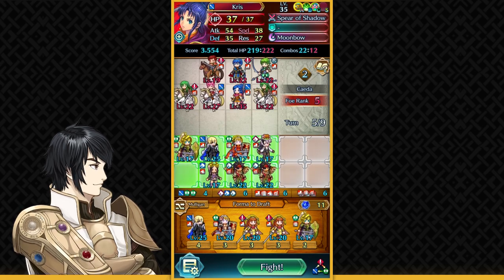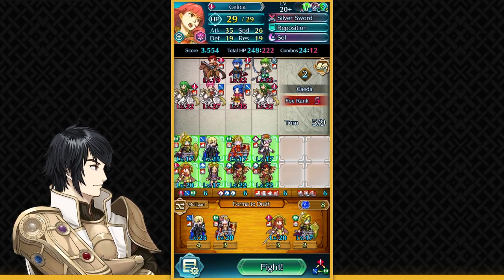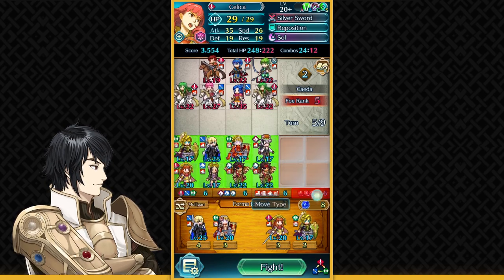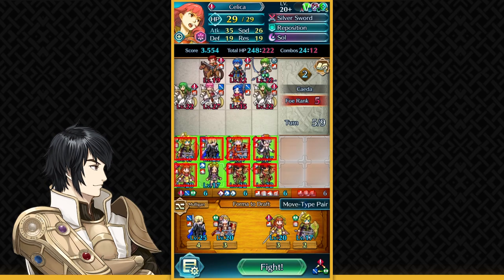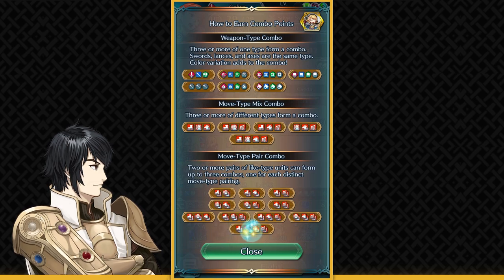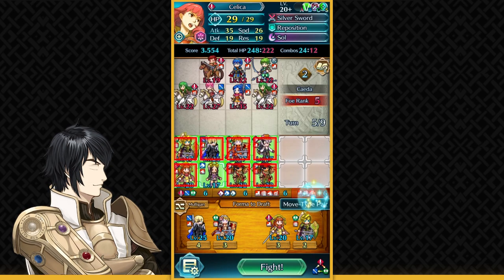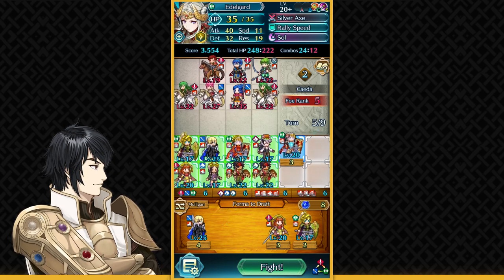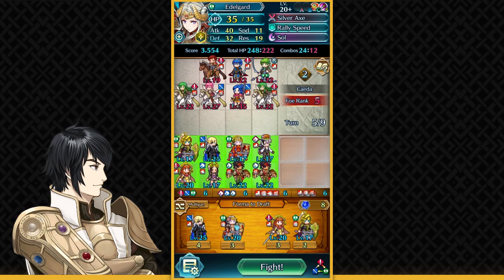I got Celica, so that's nice. Now I have the 6 here — I need to get 8, and 6-6 is basically the max you can get here. I got Brave Edelgard, so that is really good. She's really powerful, so I'll have her and let's use the free reroll.